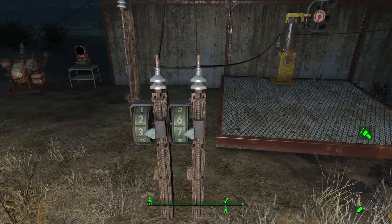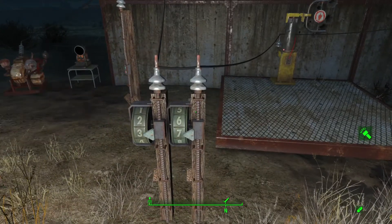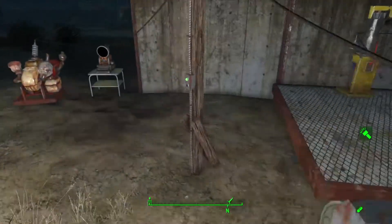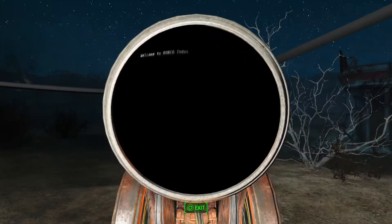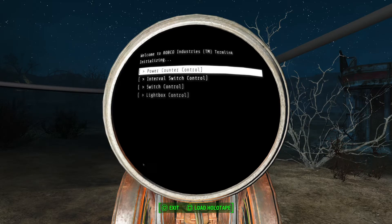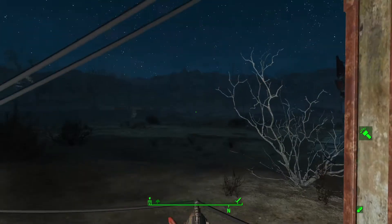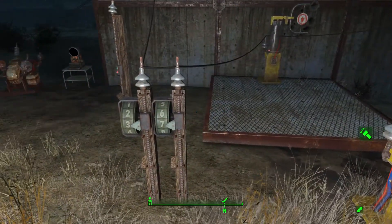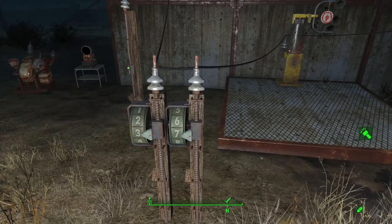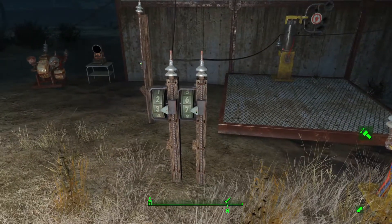So how does the counter work? First of all, you have to tell it where it counts up to. It doesn't by default count to nine — it starts at zero, so it's actually ten. You set that in the terminal. The 'power counter control' is how you do it: it's the number of power cycles before transmitting power. If you set that to one, every time it clicks it will transmit a blip of power. I've got it set to nine, which means since it starts at zero and loops around, every time it goes from nine to zero it blips a bit of power.